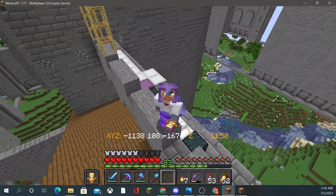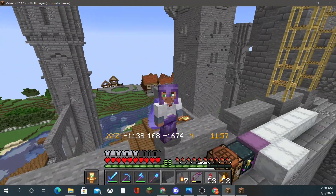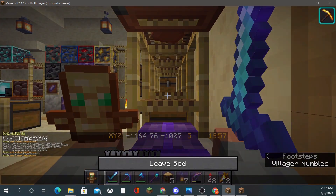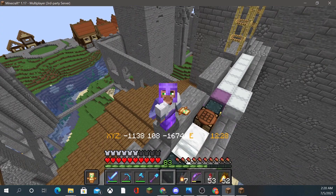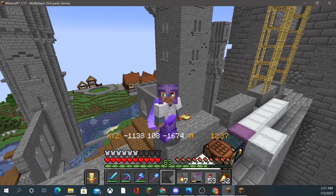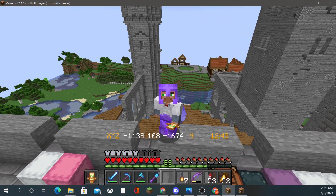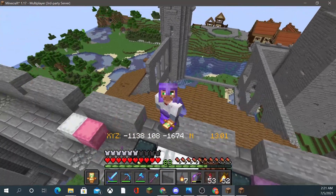Some other cool stuff about the server — we use the Vanilla Tweaks that the Hermits use, some of their data packs. Some of the data packs include one-man sleep, which makes the server a lot easier to use. You'll notice my coordinates on the screen, the time of day, and a lot of cool things with Hermit Heads from the wandering traders, and other interesting things like fast leaf decay. Each time you see something new, I'll try to explain it.